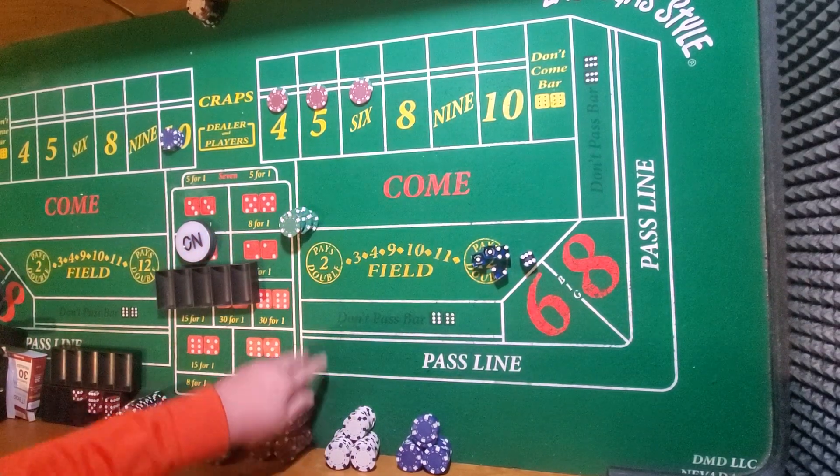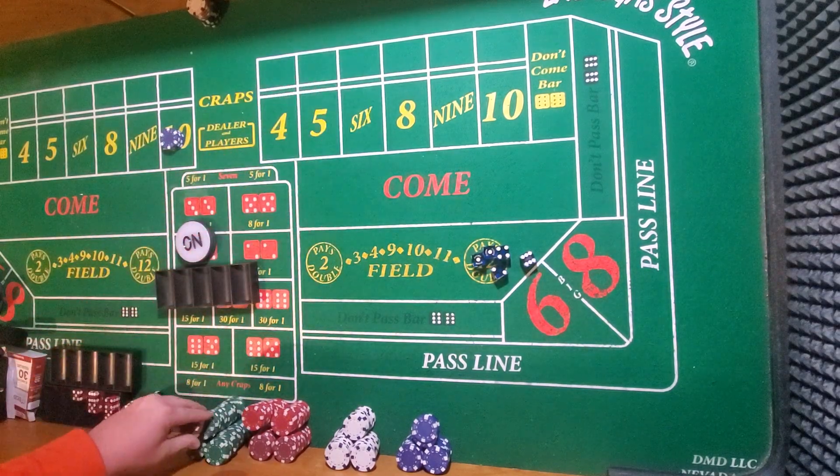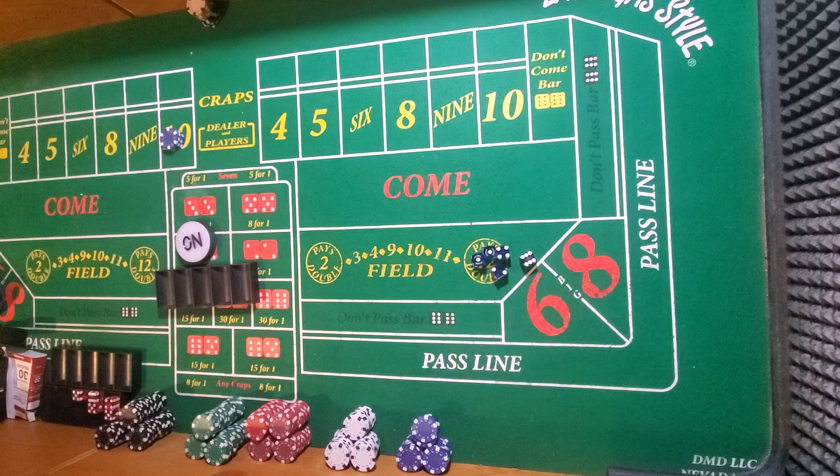When they tell you it's 1.4% or 5% or 6%, they're just telling you that if you bet that one single bet over time, that's what you're going to end up with. But that's not what craps players do. Craps players don't play one bet, and they don't play forever — they play for a very limited number of rolls. Most craps players play multiple bets over a very small number of rolls. You can calculate that out using the house edge formula, but it gives you another number that's not really real.